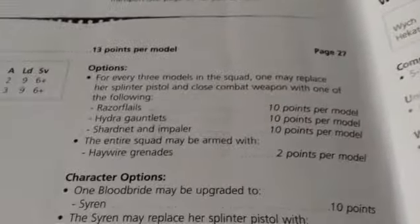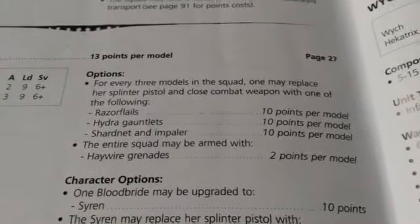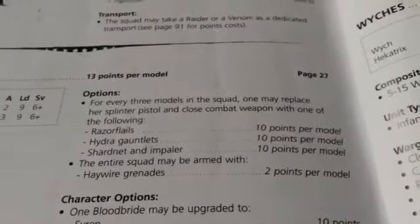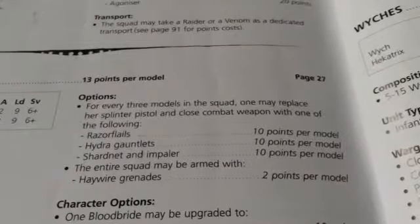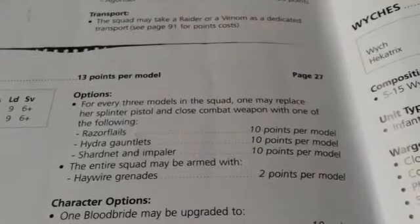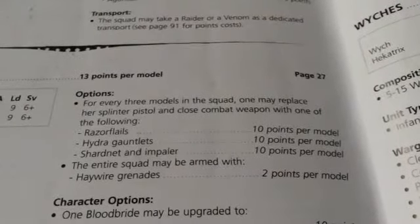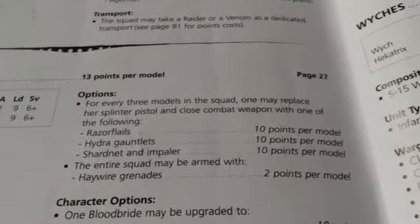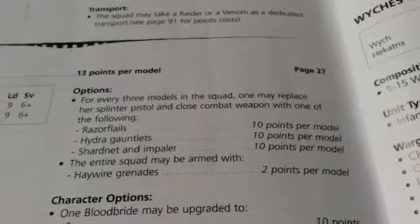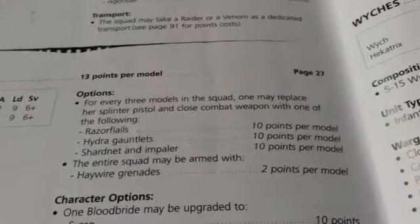For every three models, you may swap your Pistol and melee weapon for a Razor Flail, Hydra Gauntlets, or Shard Net and Impaler — covered in my Succubus video. Hydra Gauntlets give plus D6 attacks instead of plus 1 for two melee weapons. Shard Net and Impaler gives everyone in base-to-base minus 1 attack. Razor Flails give rerolls to hit and wound, plus 1 attack for two melee weapons — I'm a big fan of Razor Flails and Hydra Gauntlets.